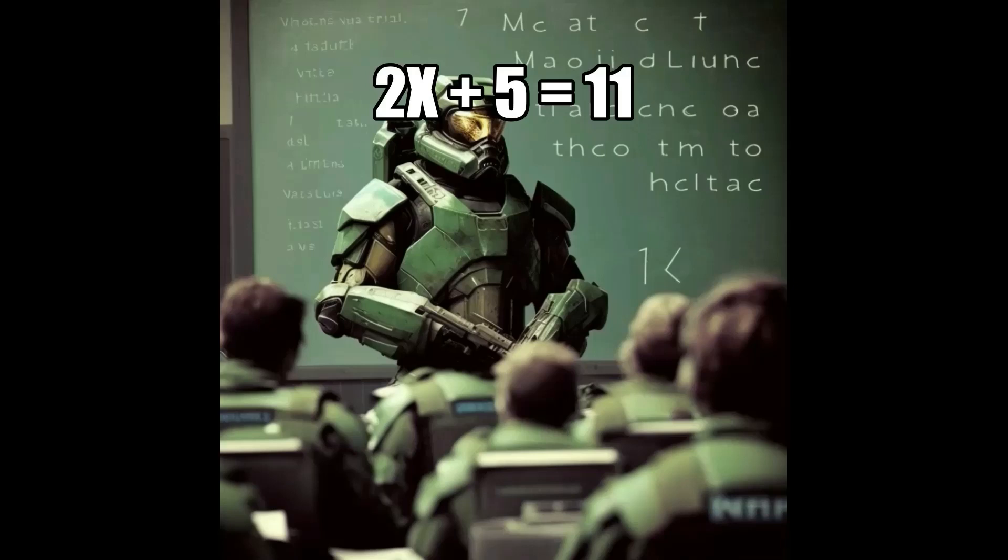Now let's begin. Just as you carefully select your weapons for a mission, you must choose the right operations to solve an equation. We need to isolate the variable X on one side of the equation. Let's start by subtracting 5 from both sides. 2X equals 6.